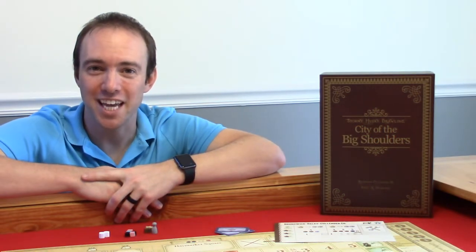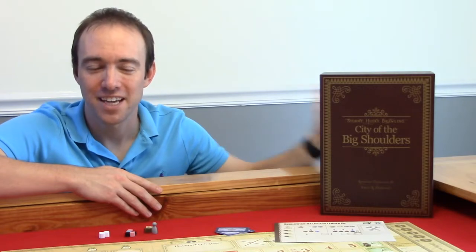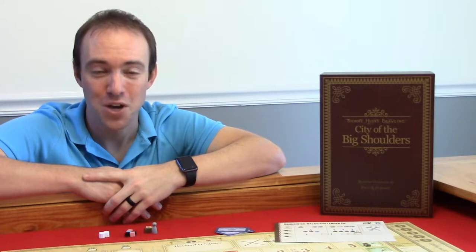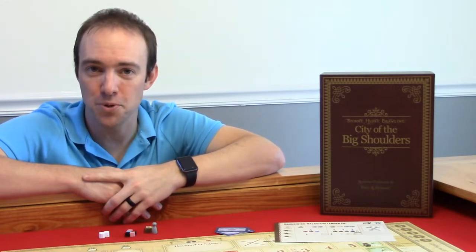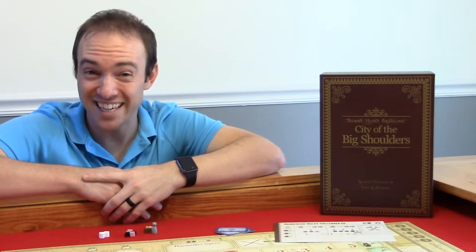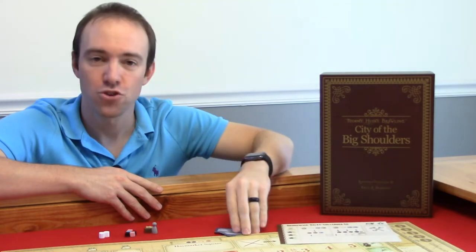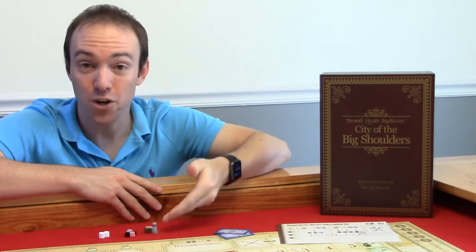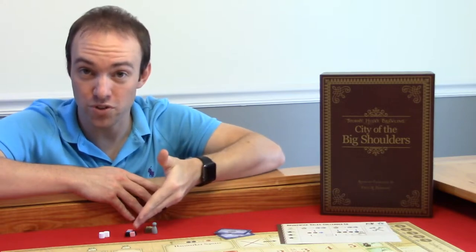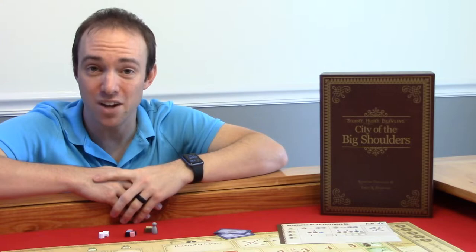Welcome. Today we're going to be taking a look at City of the Big Shoulders, or Chicago 1875. This is a two-to-four player, tile placement, stock-holding economic game, where you take the role of investors and entrepreneurs trying to rebuild Chicago after the Chicago Fire of 1871. You'll be starting companies, trading stocks, hiring employees, equipping your factories with resources to produce and sell goods, trying to become Chicago's greatest entrepreneur.